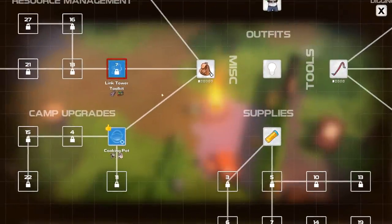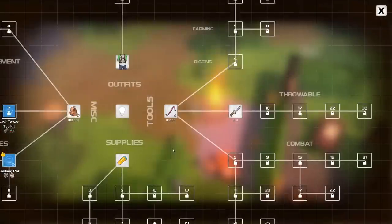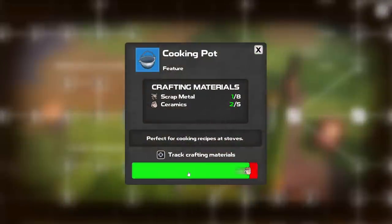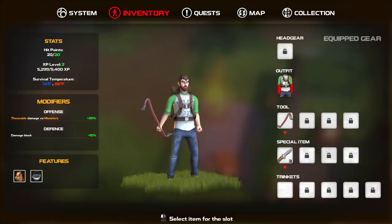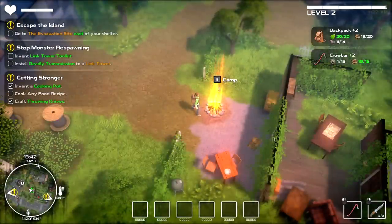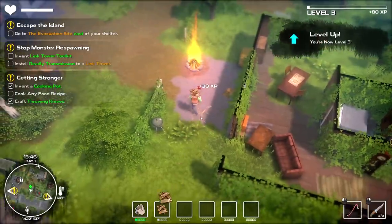Now let's invent and craft — a link tower toolkit has apparently been unlocked at level seven. Does upgrading the throwing knives just increase the amount I have? With 15 and 15 we can take that to the next level — let's track that. It looks like we can get different hats and outfits, and I recall from a developer update that there are snow maps where you need specific gear in order to enter without getting laid out. We do need more wood — the crowbar upgrade seems like a really strong idea right now.